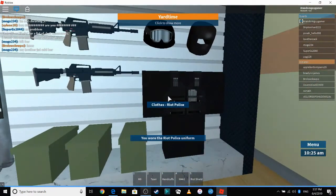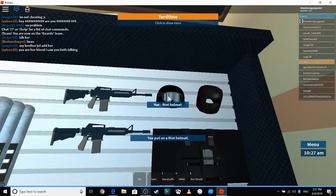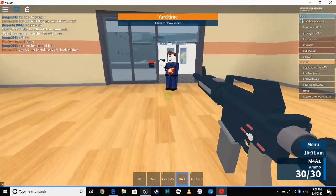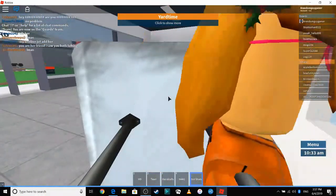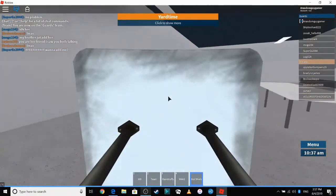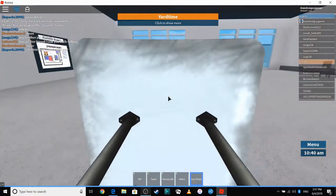First you want to switch to a guard. If you can't do that, you have to leave and then rejoin until you get to be a guard.